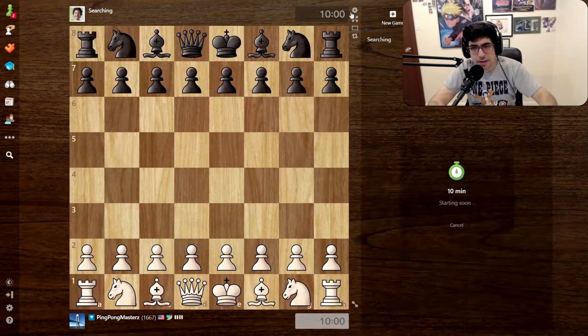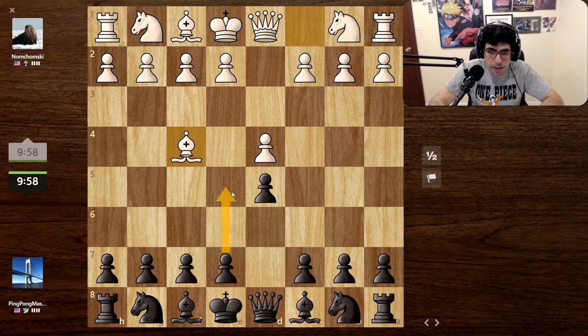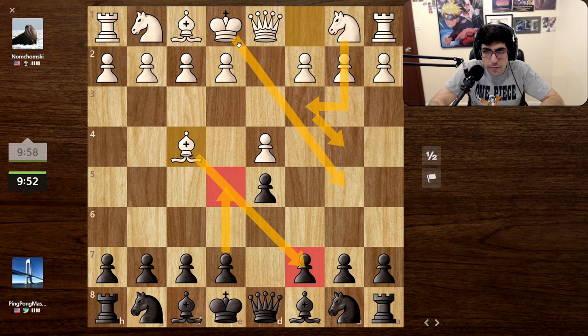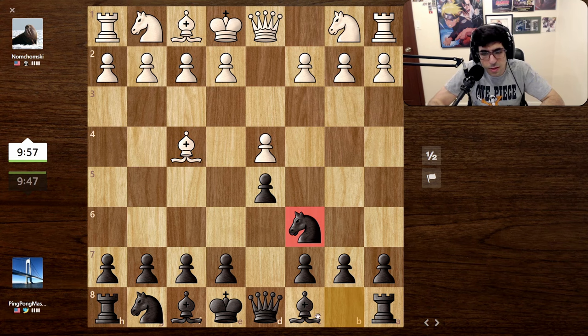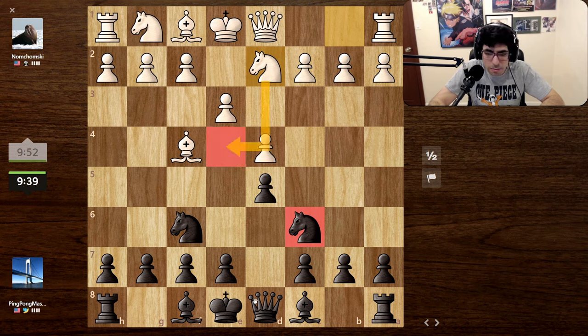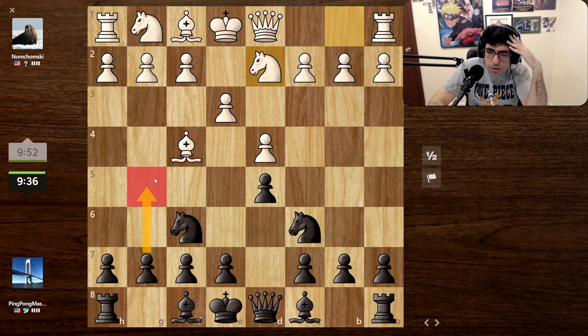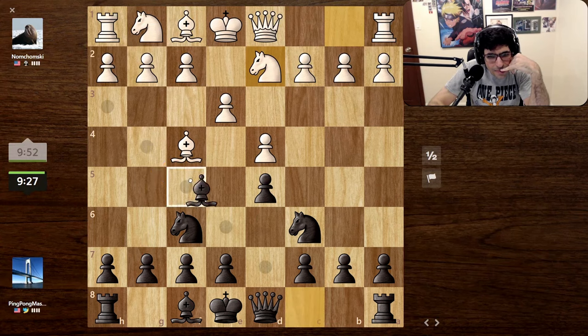We're gonna play another game because that was a quick game and that was just a draw. If he goes the queen's gambit we have this - a quick attack over here I believe. I'm just gonna develop here, I don't think there's anything crazy yet. Okay, so the bishop wants to come here - we're gonna develop our knight, bring the bishop a little passively. The knight's gonna come here possibly.